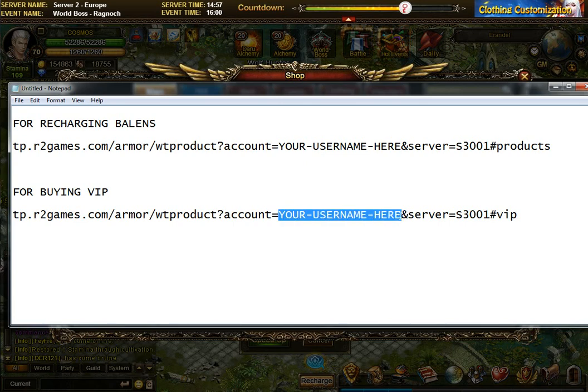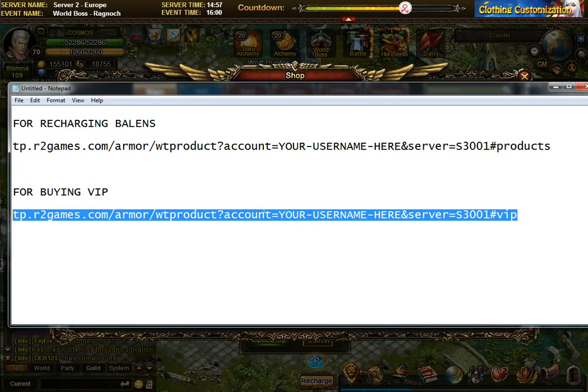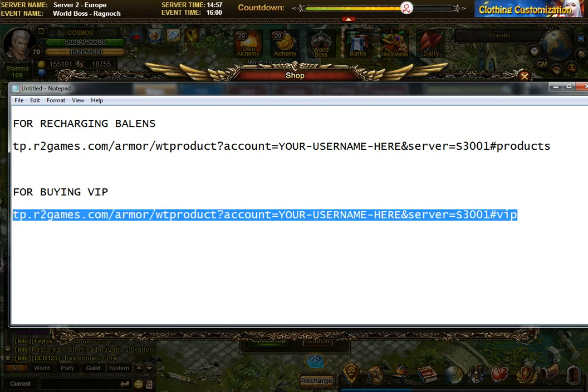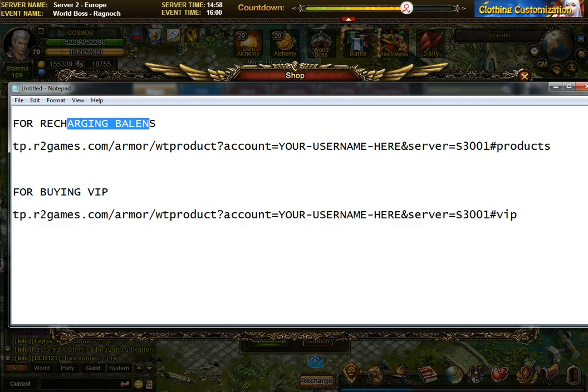For the VIP address, it's the same structure but ends with hashtag VIP instead. So let's say your username is 'unicorn' and your friend John wants to buy you VIP — you need to give him the address from the shop with your username and your server, ending in hashtag VIP. When he goes to that address he can buy VIP as if buying for himself, but you'll actually receive it because this is your account's data.